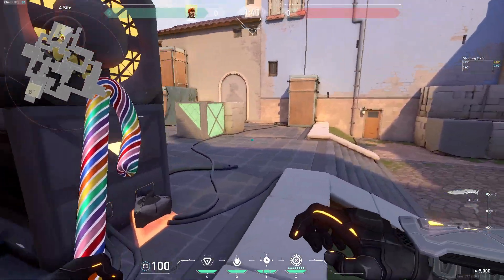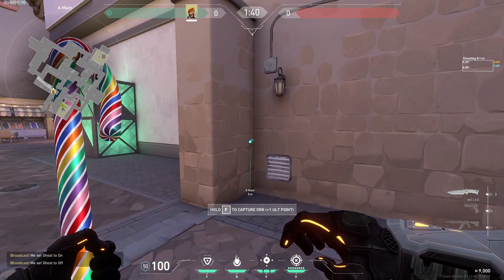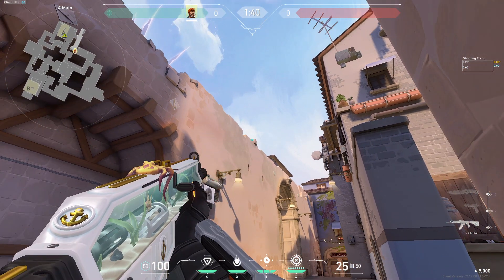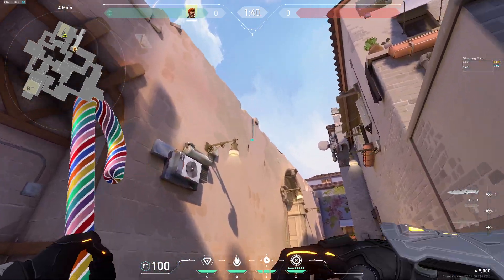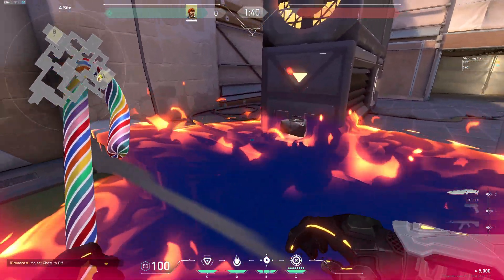The first lineup we will be showing is for a default post-plan lineup. We're gonna go over here in main, right in this corner. You're just gonna aim right in between these two — like right in between that. Don't worry, it's not gonna hit the ledge. It's gonna go forward and it's gonna hit the Maldi. That's pretty good.